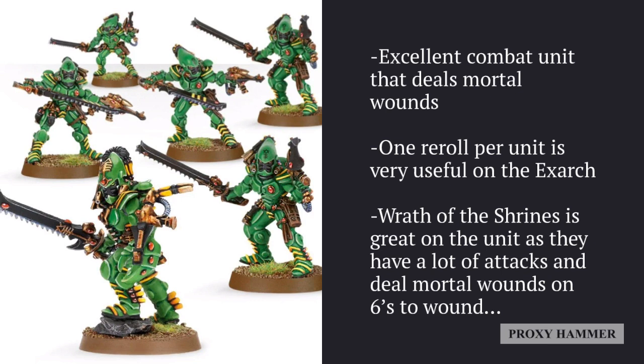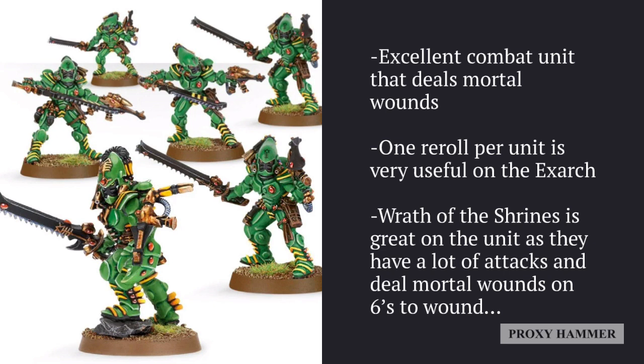This is an insane amount of extra attacks. To give you a general idea, a unit of 10 Striking Scorpions will have close to 42 attacks. That means for every six to hit you're getting two additional hits. With 42 attacks you'll probably score about seven sixes, which generates 14 additional attacks — basically three and a half Striking Scorpions worth of attacks. Half of those will benefit from Mandiblasters, while the other half won't.